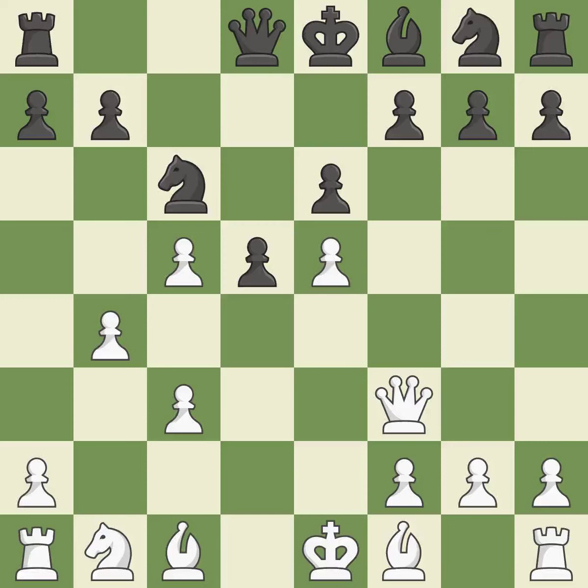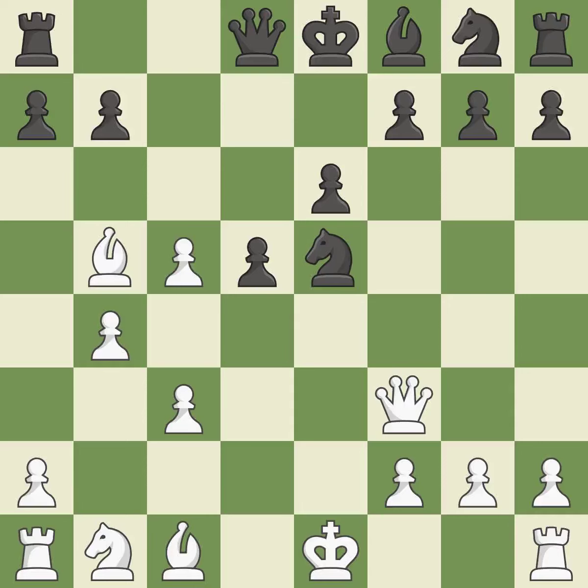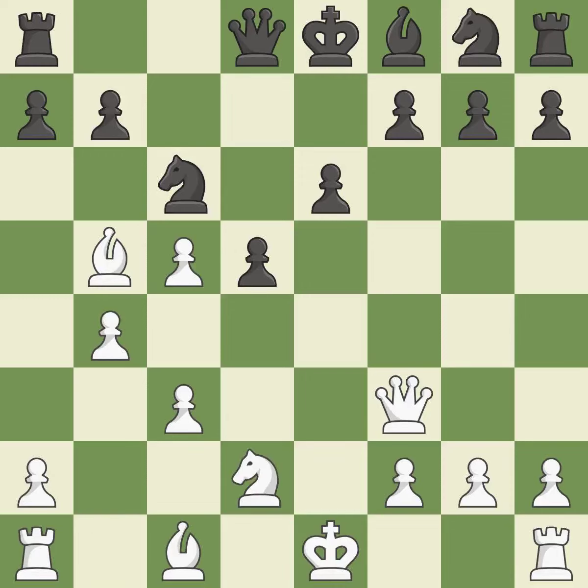Backs off — a knight might be impaled on the monarch by this. That pawn was available for free. This develops a bishop off its starting square, getting it into the action. This blocks the check from an opposing bishop — this is the only move that works, and it is a great move. This develops a knight from its starting square, activating it.